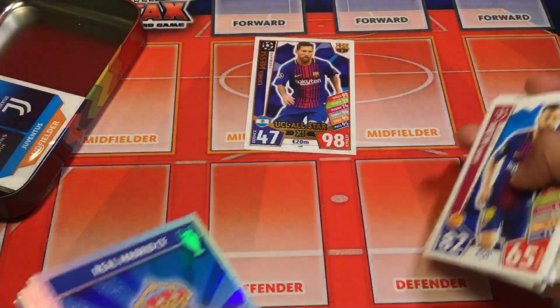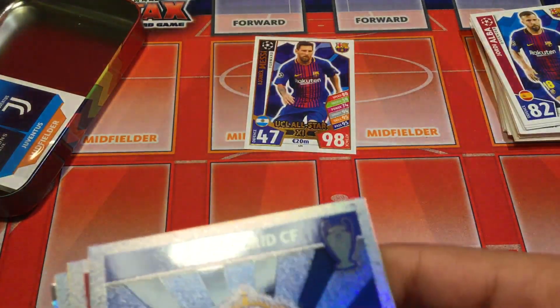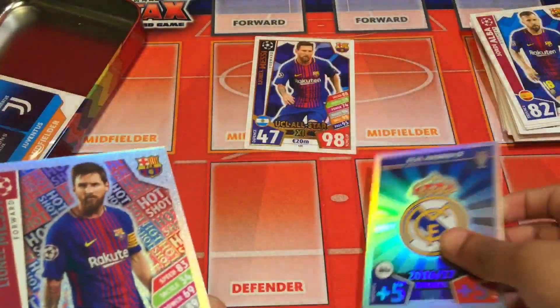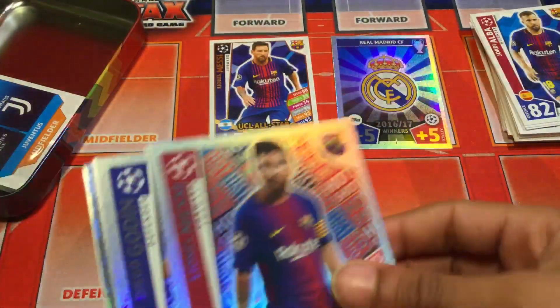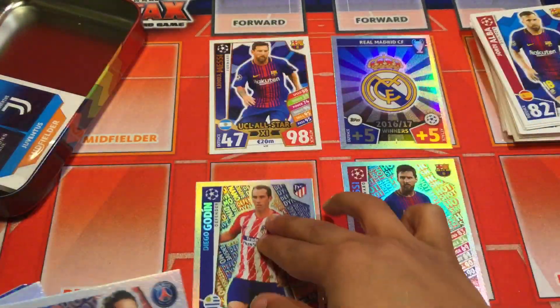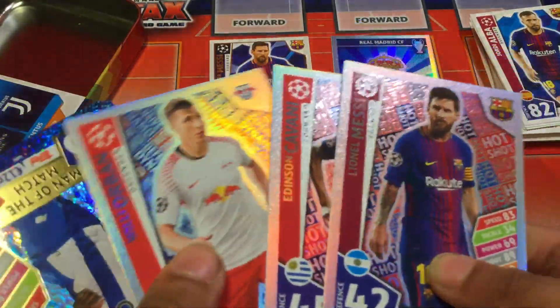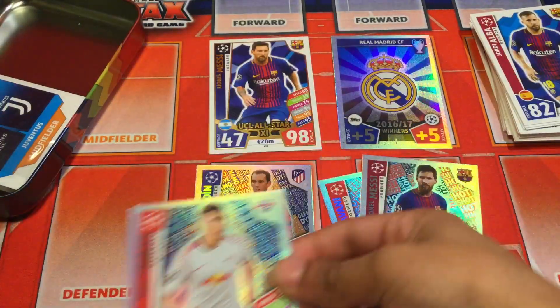Now we move on to our shinies. We have the Real Madrid badge. Lionel Messi hot shot. Defensive — Diego Godin, Defensive Dynamo. Cavani hot shot. And then another Defensive Dynamo card.